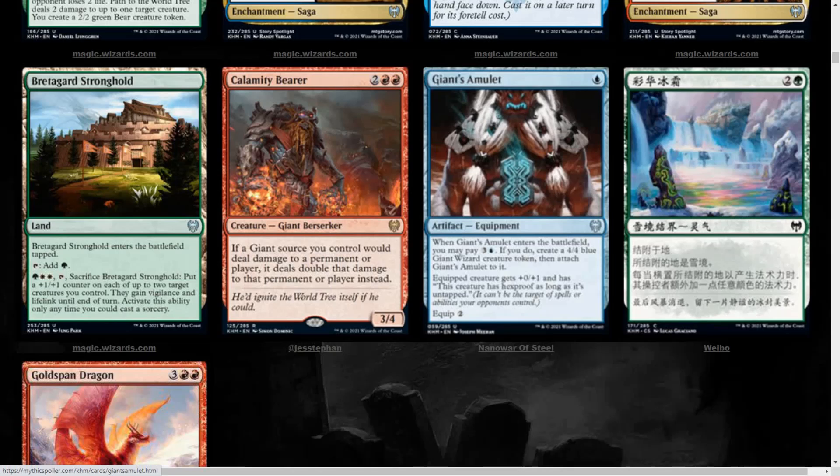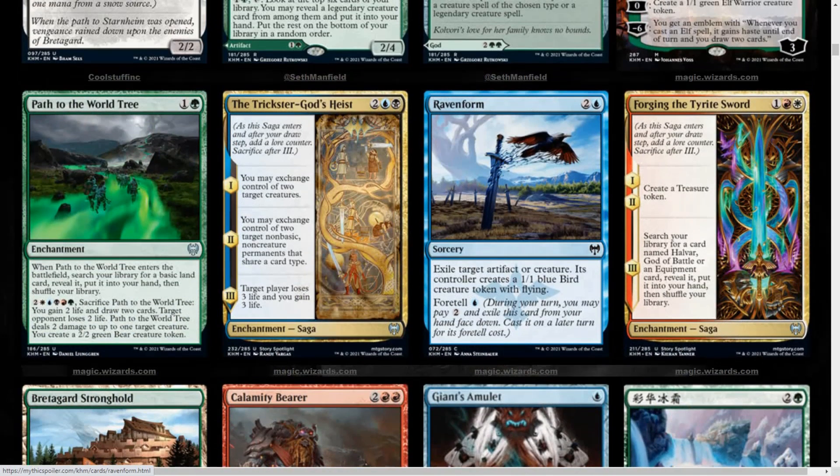We get another Saga card — we're bringing Sagas back. Forging the Tyrite Sword: the first two lore counters, you get a Treasure Token, and then the third lore counter, you search your library for a card named Halvar, God of Battle, or an Equipment card, reveal it, put it into your hand, and shuffle your library. So it helps you get another god from the set, which is pretty sweet. I like how you can have cards that search for other specific cards — like Festering Newt, Bog Brew Witch, Bubbling Cauldron. Anything like that is super flavorful to me and I love it.